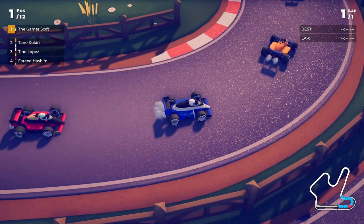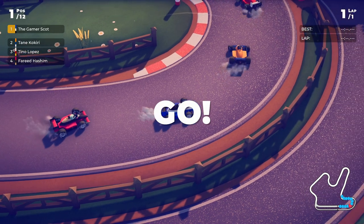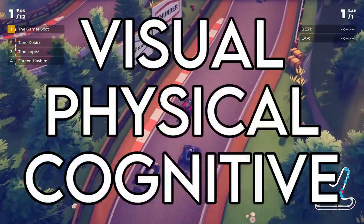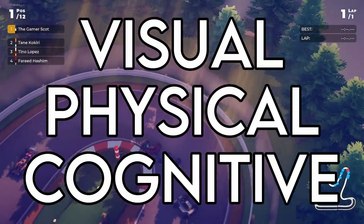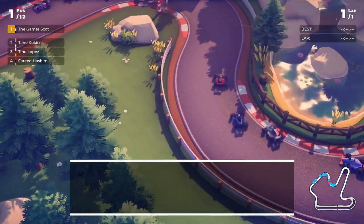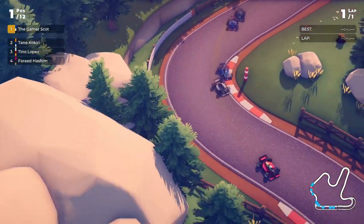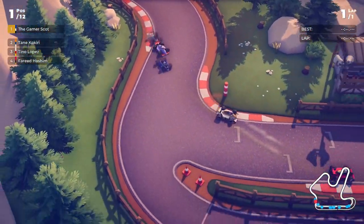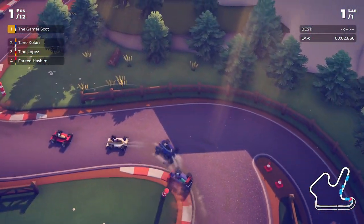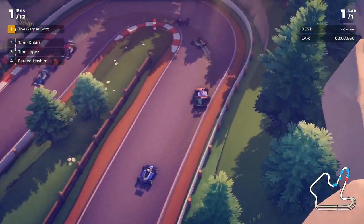I recently realised I've never talked about accessibility options in my first look videos, so it's definitely time to start. I'm going to break it down into three sections: visual, physical, and cognitive impairments, so we can look at the options games are providing. I'm not an expert here, so if you've got suggestions for more areas I should look at, please let me know in the comments or give me a shout on Twitter. Circuit Superstars currently has no colour blind or high contrast visual options at all. The viewing angle is pretty wide and zooms out at speed, but the best option if you're struggling to see your vehicle is probably to give it a custom paint job.